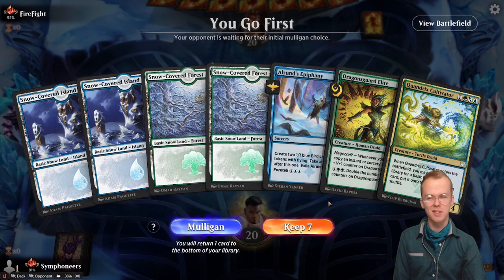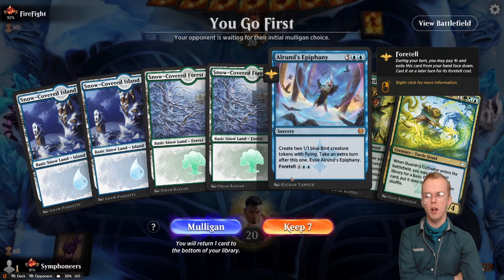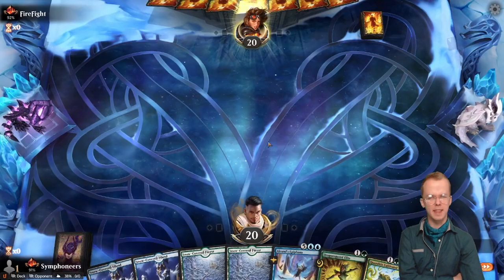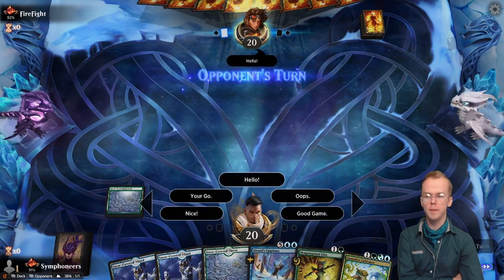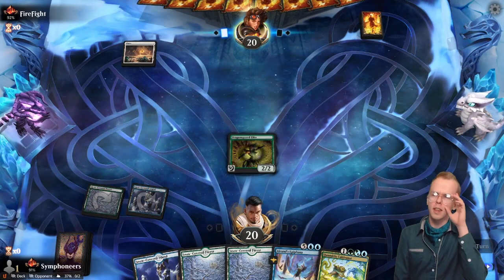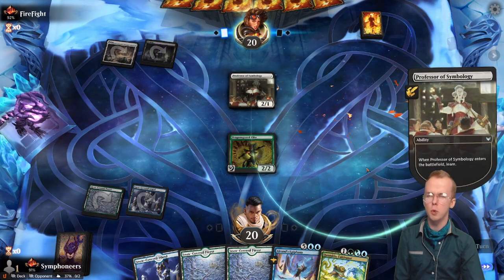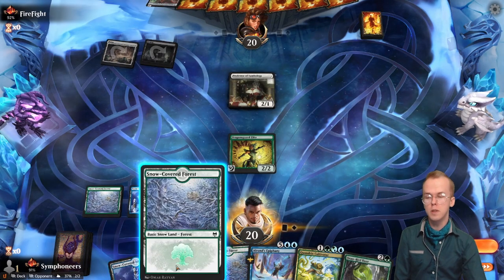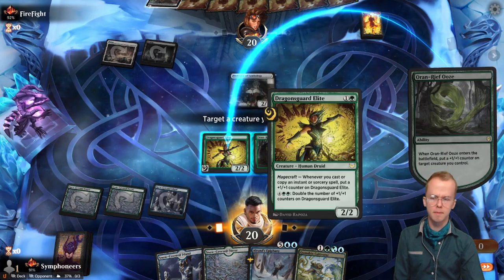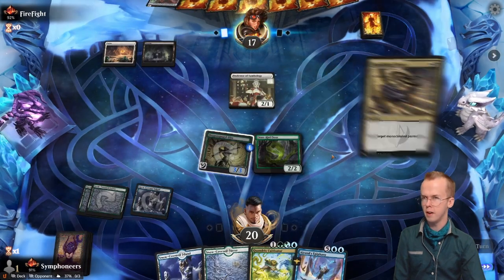This hand is real patchy. We have plays on two and four. We can foretell our Alrund's on three. Real borderline, I think we'll keep — this could be a wrong call. More lands makes this hand a bit awkward. The thing we're hoping for is like a fight effect. If they're Orzhov, we would love a Decisive Denial, even a Jwari Disruption. Ooze helps this hand — it's not immediately exciting but it does let us apply some pressure right away.